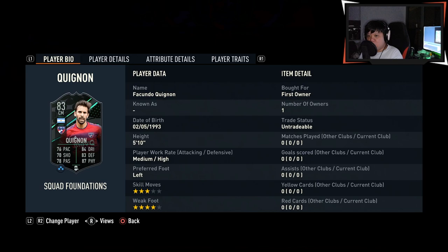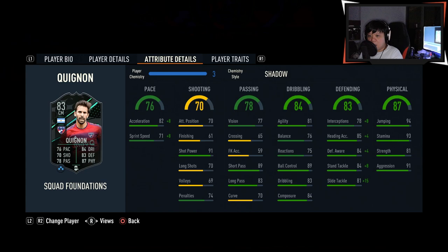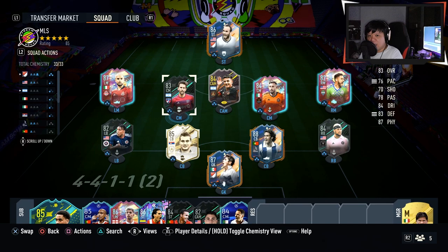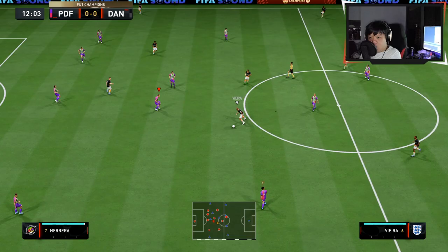What's up guys, welcome back to my channel. I'm also going to try out Fasundo Quignon's Squad Foundations Objective card. Looks like a pretty decent card — 5 feet 10, medium-high work rates. Nice work rates to have in a CDM position. Left footed, also nice to have. 3 star skills, 4 star weak foot. Giving him the Shadow camp style to boost the pace and defending. The stats look pretty passable. No player traits. I'll be trying him out with Almada's card in an almost full MLS team, playing some Fut Champs qualifiers to see if he's any good in game.